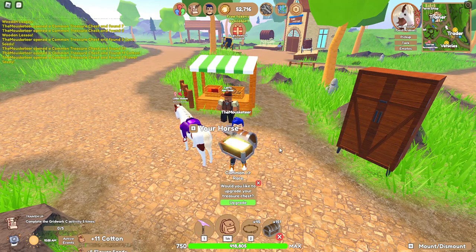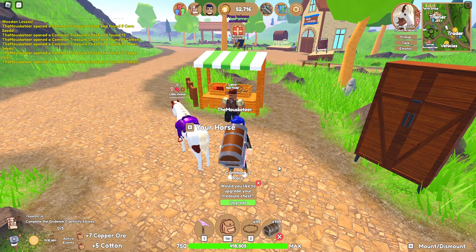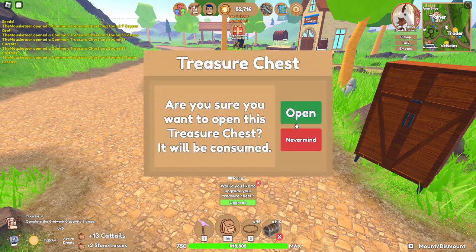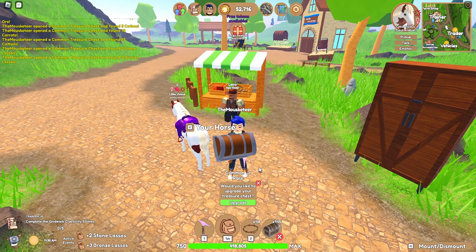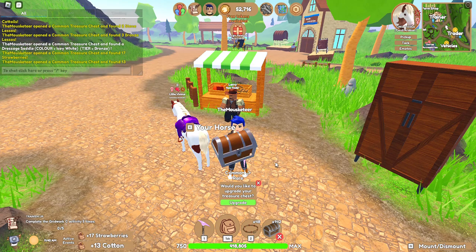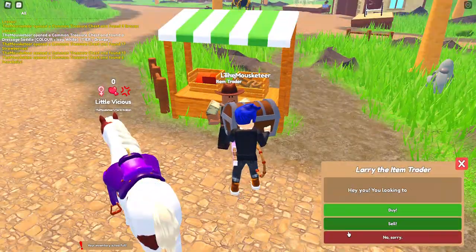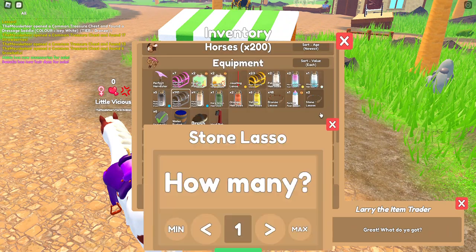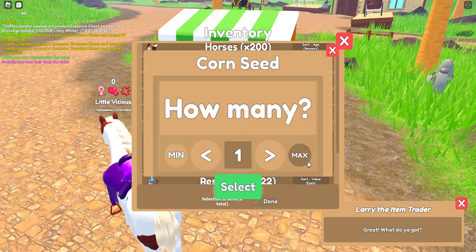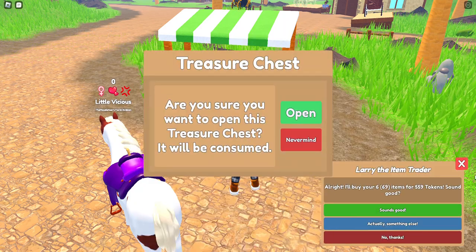Actually I think we're going to end up just doing 50 chests today because it's taking so long. I mean it's only been four minutes so far but I don't want to bore you all. Cotton, eighteen carrots, thirteen more cattails, two stone lassos, three bronze lassos — ooh I like bronze! Dressage saddle icy white — that's perfect. I'm going to sell now — oh no, never mind. Goodie, sell. You might wonder why I'm selling the tin lassos — I just have no need for them, no room for them, I don't want them. I'm just going to sell all this stuff because I really don't care.